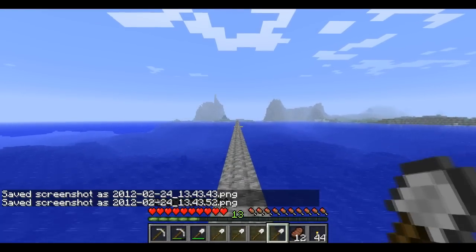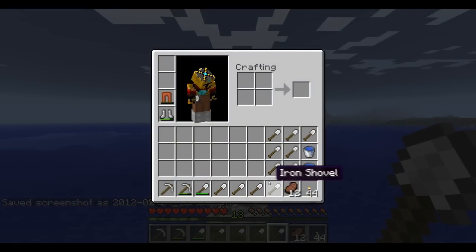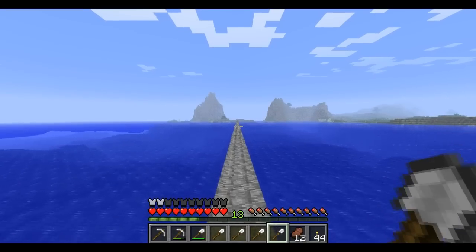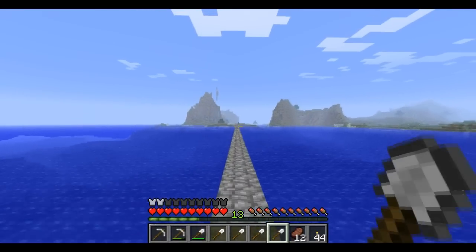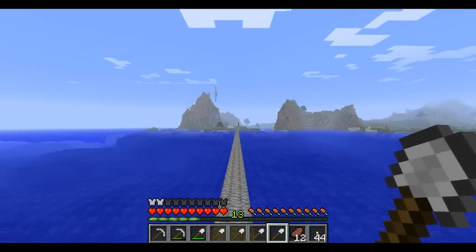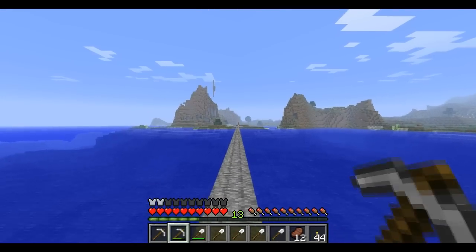Hello everybody, this is Vuzok and I am back. So if you look in my inventory you can see I have a lot of spades, shovels, a bit of pickaxes and some food. I am going over here to get a lot of sand to make a lot of glass, and I also brought some pickaxes to get some sandstone.